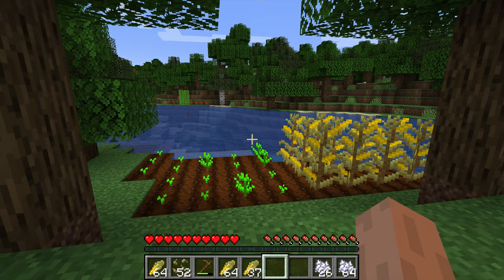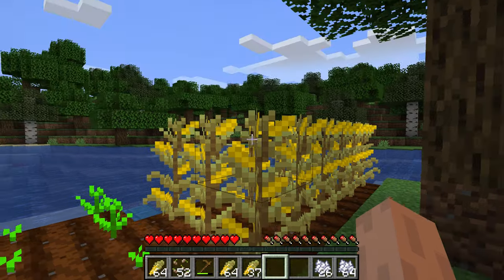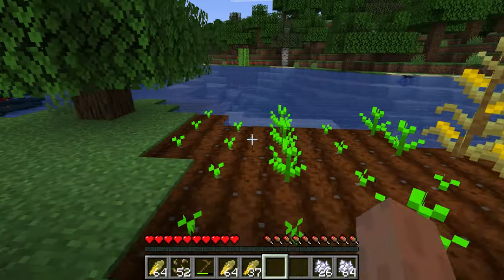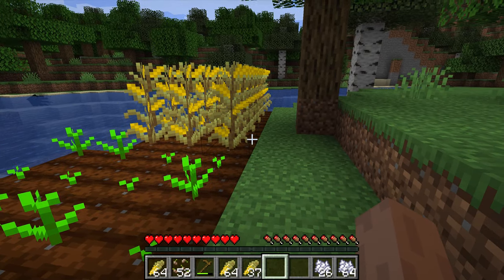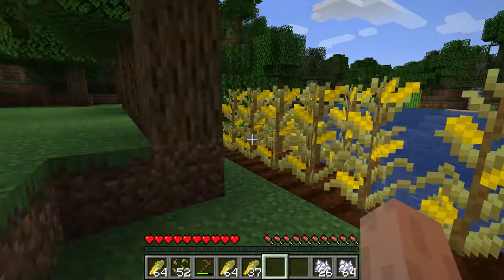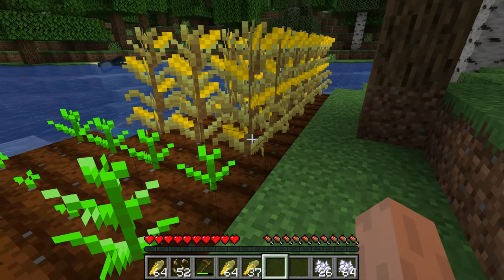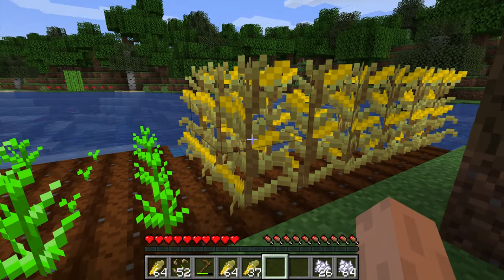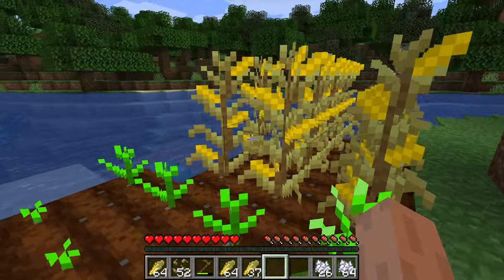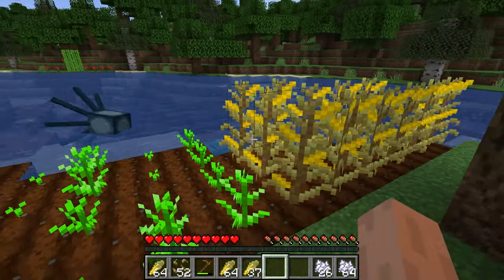Welcome back to another MCreator tutorial. Today we're covering double crops — crops that are two blocks tall, like corn and other plants that could be used for this, or even different kinds of things that don't exist in the real world. It's really handy when you're growing things like corn. It only stacks up to two blocks — it's not like sugarcane. I haven't done a tutorial on that yet but I might adapt the code for something like sugarcane in the near future.